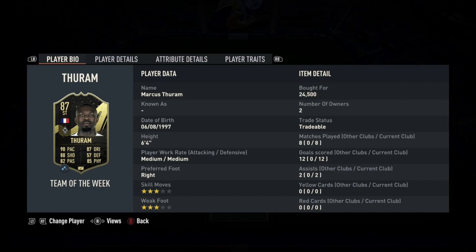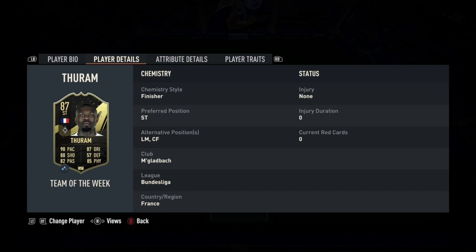What's up guys, my name is JDcook5 and welcome back to another player review. Today we have the 87-rated team of the week card Marcus Turam. We're going to run you through these stats, show you some clips, and then talk about him afterwards. He has a medium medium work rate with a three star three star and has the alternative position of a left mid or centre forward.